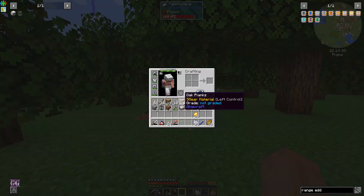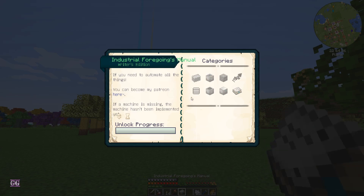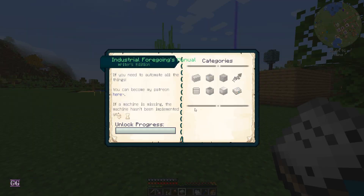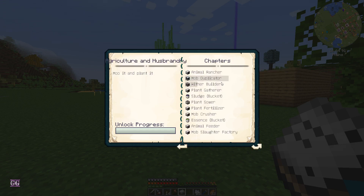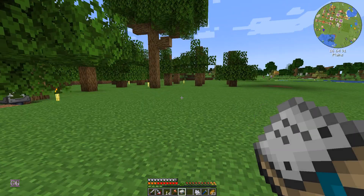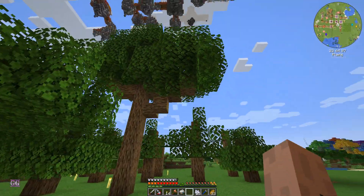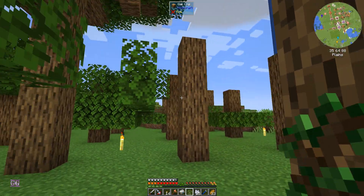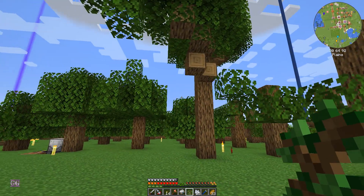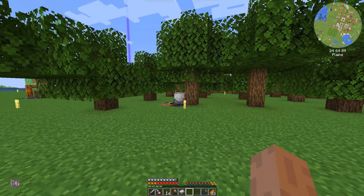Because the description of this says - let me check the book - plant gatherer: a machine used to drop trees. If the plant gatherer begins to harvest a tree within the working area, it will continue to harvest any log or leaves connected to the base log block. So this is a base block, so any leaf or log connected to it will be harvested. I hope it collects all these logs as well.